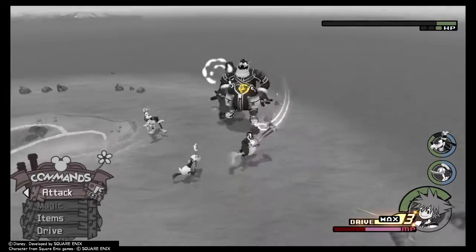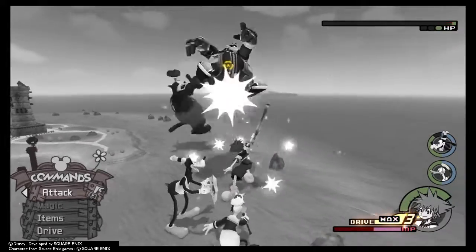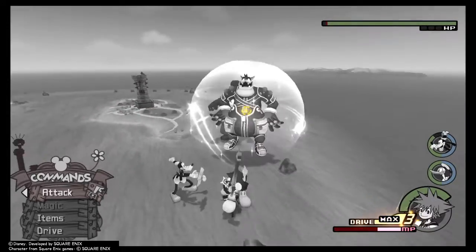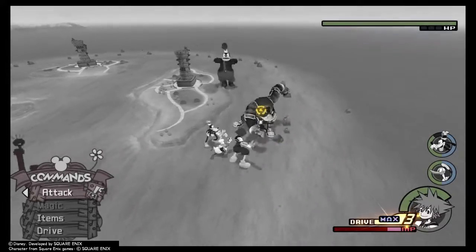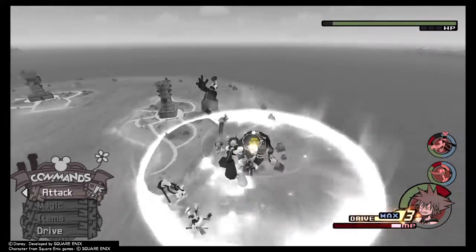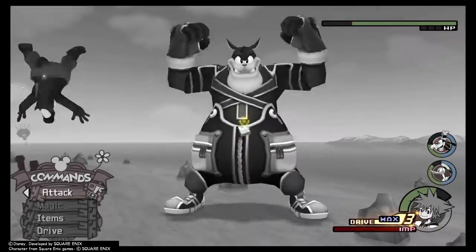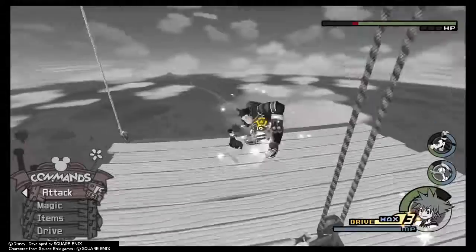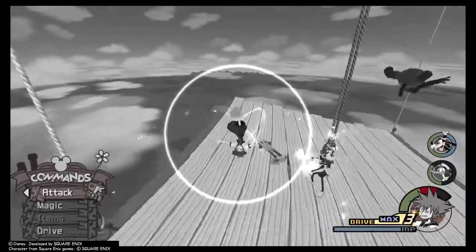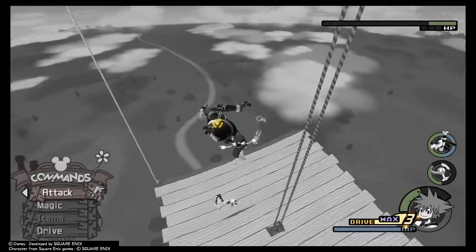I keep knocking him into the air because the Keyblade I'm using gives more damage at the end of an aerial combo, but he keeps doing this and it's a bit annoying. And the final stage, which is the scaffold — I like this one because you just air slash him.